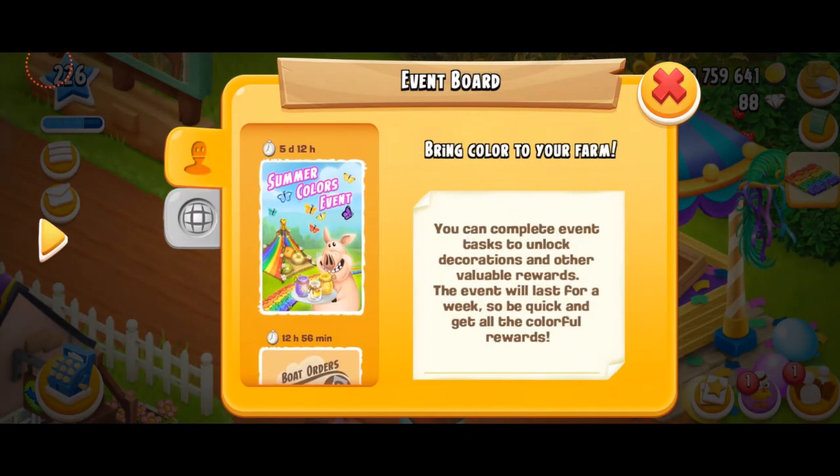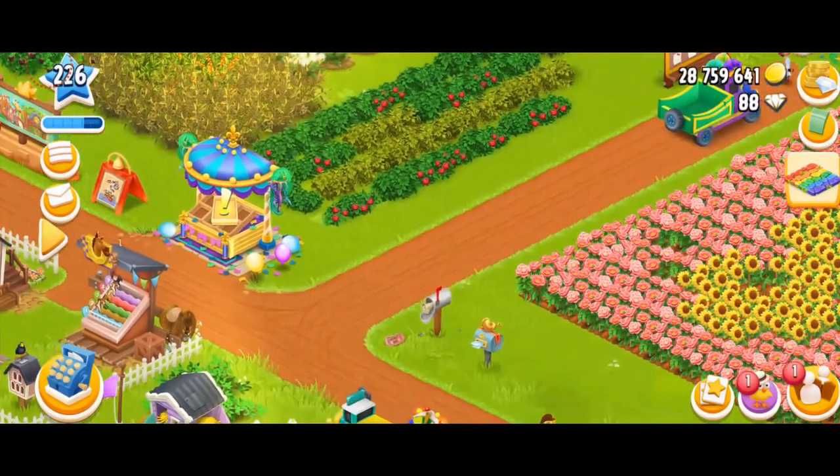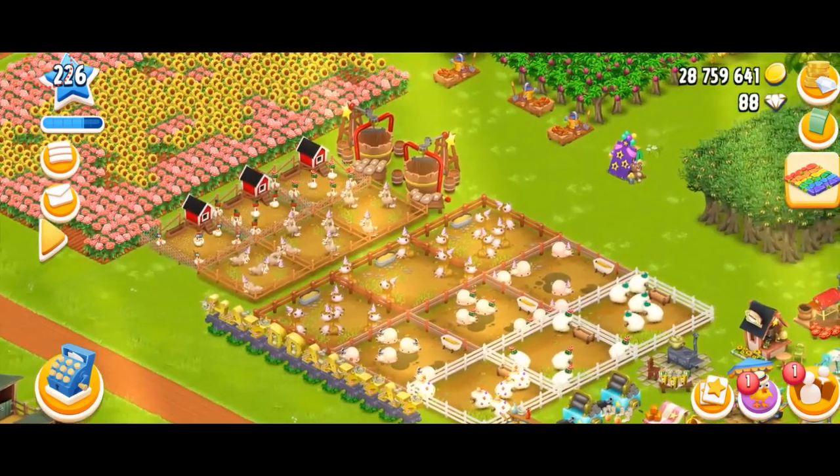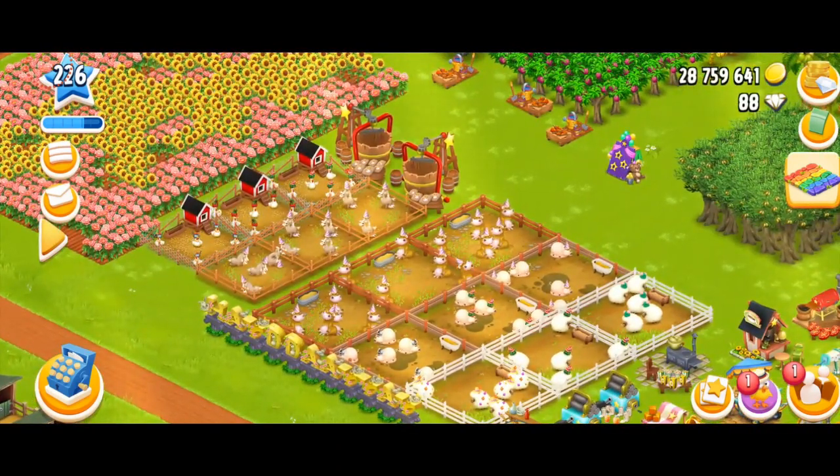Let's have a look at the event board. Here we go — bring color to your farm. This event is going to last for a week and there's five days and 12 more hours left. It says you can complete the event tasks to unlock the decorations and other valuable rewards. To start participating, you just tap on the rainbow paths under the voucher icon and this will bring you to your event screen.